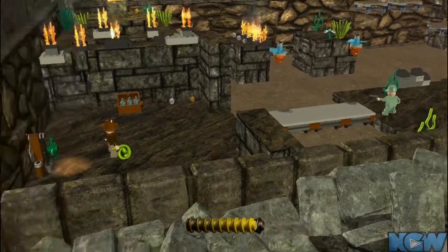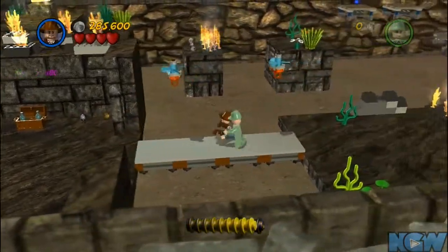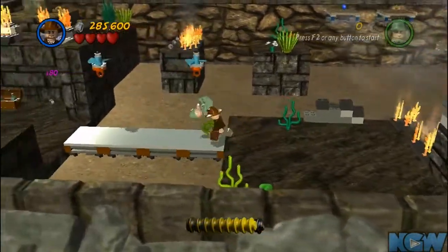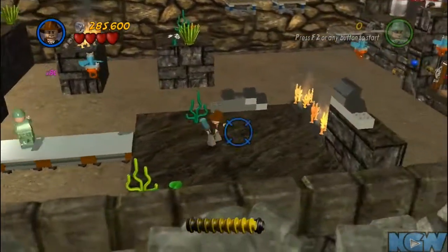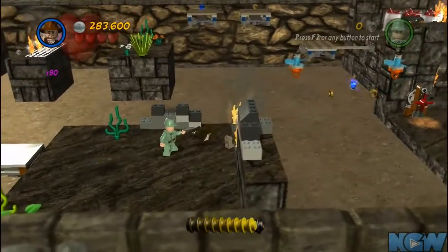You're gonna need to get the platform up so you can get the water bottles so you can put out the fires over there. Using the whip will make this go a little bit faster just because it makes getting the water bottles a little bit easier.